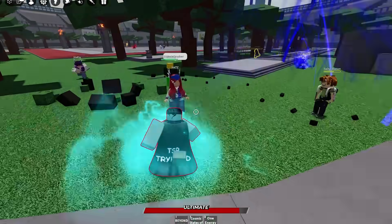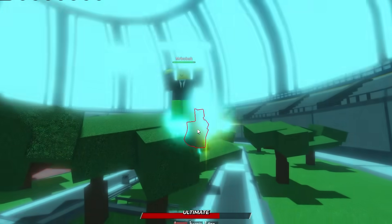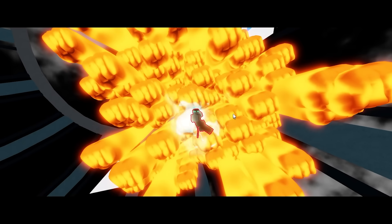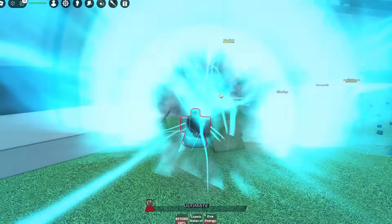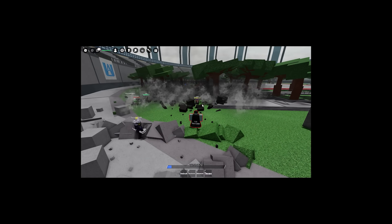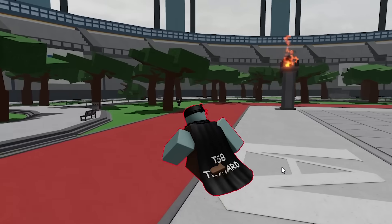We've got three different moves. We've got Beyond 100% — why am I teleporting around the map? This guy just said he's subscribed. I'm actually destroying him. There's One Energy Surge, and then we have the Cosmic States of Smash. I just hit one of my friends. That ultimate mode was pretty sick, I'm not going to lie.